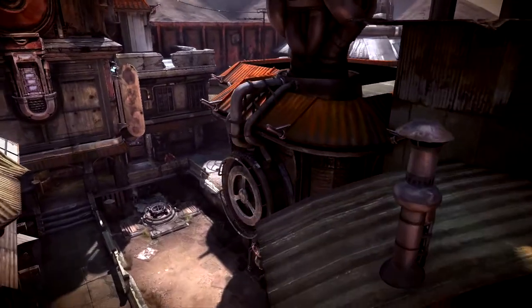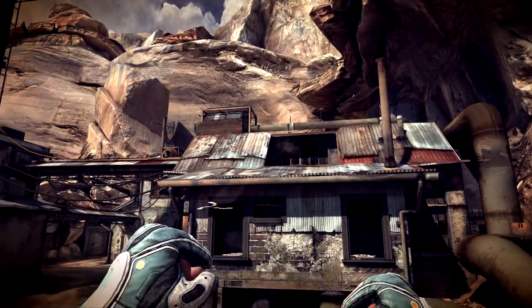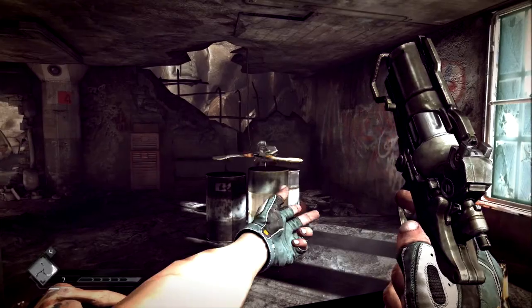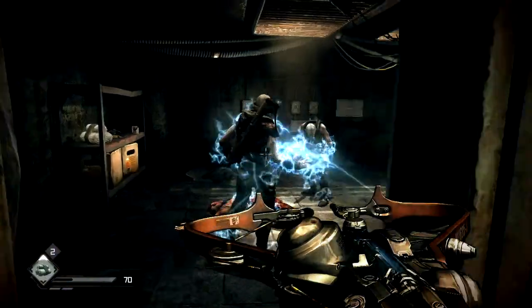My favorite weapon in Rage is the Wingstick. Let me guess — you want to know how to throw a Wingstick? The Wingstick is an offhand, instant-throw weapon. It's such an iconic weapon — it's this bladed death boomerang, and it has a smart nano-targeting core. It's some of the mythos that we've built into it. And if you time it right, you can chop the heads off the mutants with it.